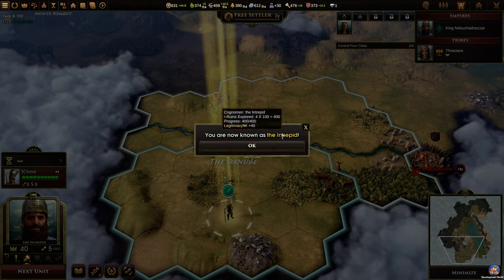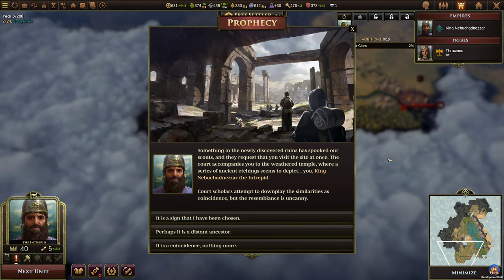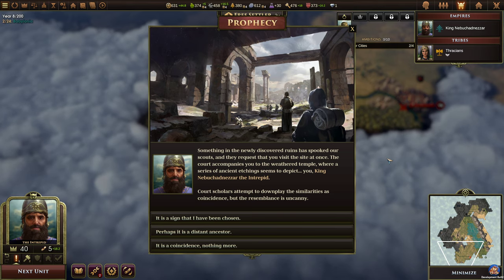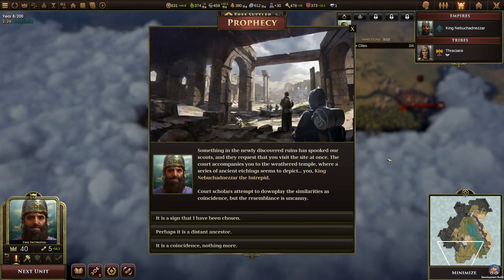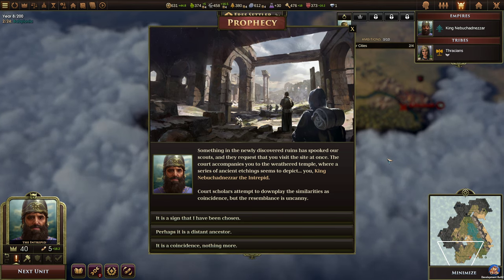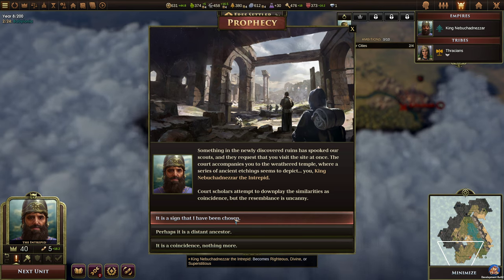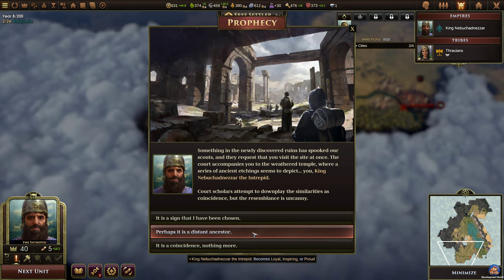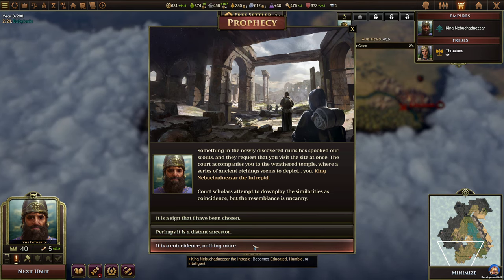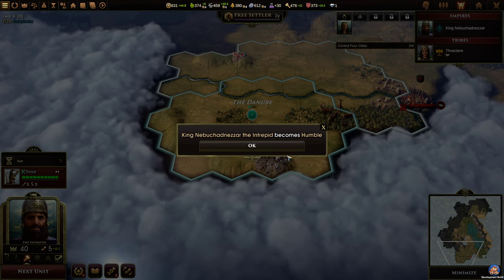You are now known as the Intrepid. Prophecy: something in the newly discovered ruins has spooked our scouts and they request that you visit the site at once. The court accompanies you to a weathered temple where ancient etchings seem to depict you — King Nebuchadnezzar the Intrepid. Court scholars attempt to downplay the similarities as coincidence but the resemblance is uncanny. We can say it's a sign I've been chosen — righteous, divine, or superstitious — or a distant ancestor, or a coincidence, which makes him educated, humble, or intelligent. I think we'll go with that one. It becomes humble — plus one charisma.